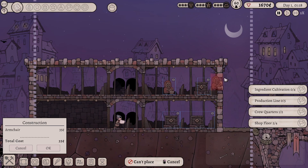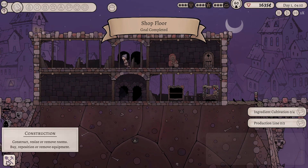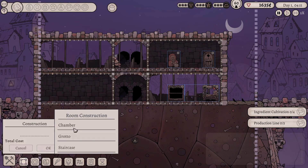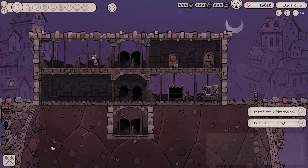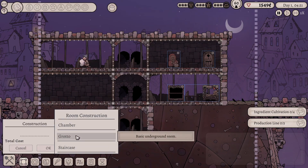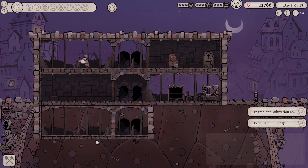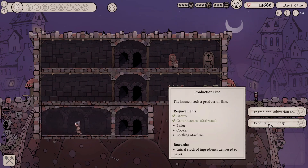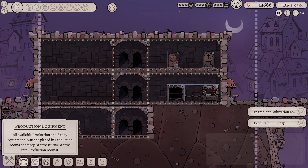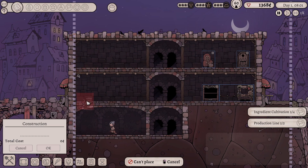Put a little chair right there. We need a place where we're going to brew everything, so I'm thinking underground would be nice. Hold on — one more staircase down here, and one more room. Let's call it a grotto and build it right over there. This will be our production area. Let's get our production equipment — I want to put in the bottling machine. Can't have it on these floors, so let's put it down here. One bottling machine right there for now, and let's put in a cooker.